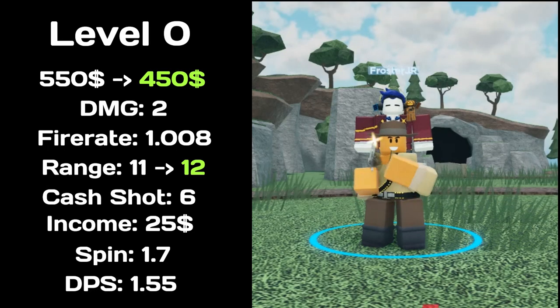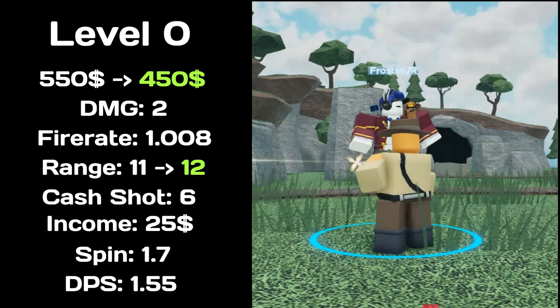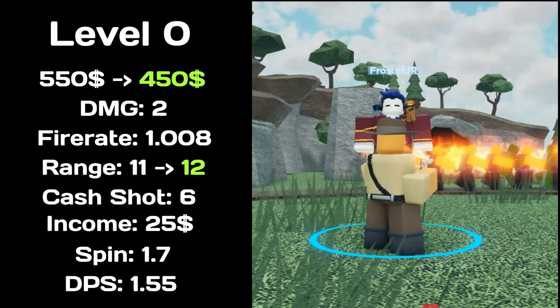Let's head right into the main tower stats. At level 0, the normal Cowboy total price decreased to 450, deals 2 damage, has a fire rate of 1.008, range increased to 12, cash shots is 6 with income at $25, spin time of 1.7. Total DPS of 1.55.